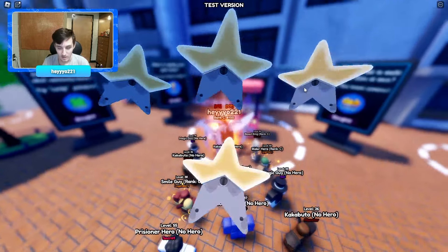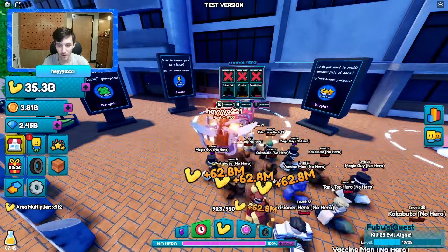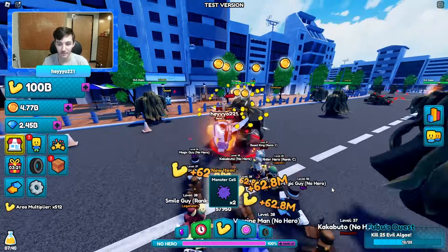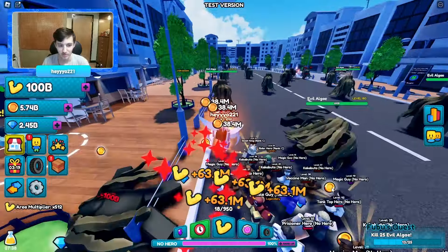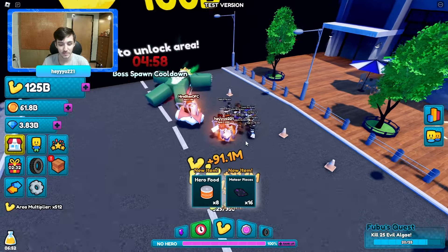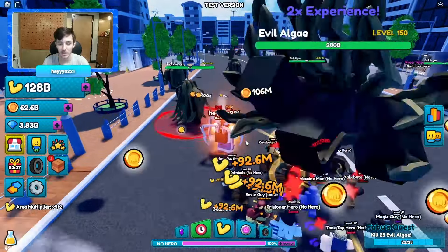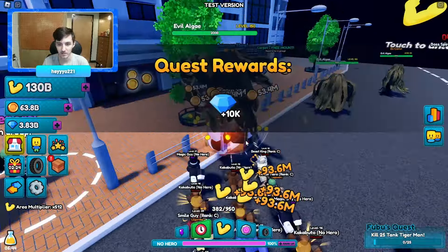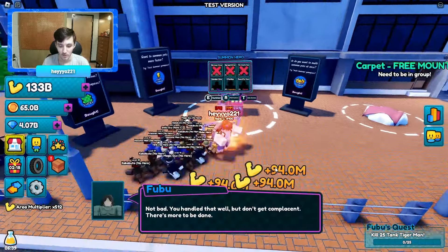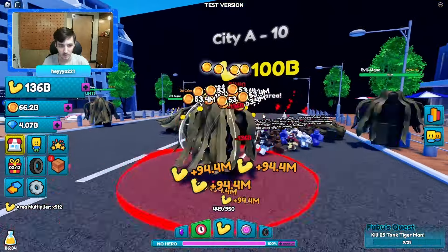I'm getting all commons, which is crazy since I have four luck passes — it feels like it should be impossible to get a common. There was a secret guy that just spawned; we got some meteor pieces and hero food, nothing too great. I thought maybe I'd get an avatar but we didn't. We got 10k gems — I don't even know what gems are used for.